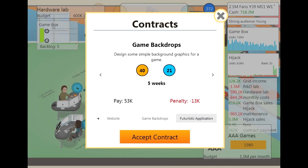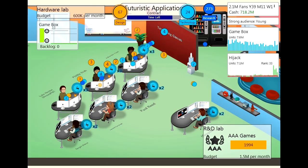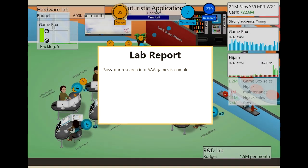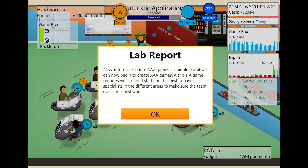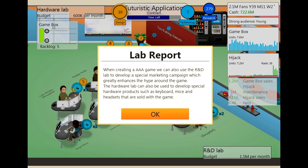There was another contract that paid quite a lot. Look at these sales — we now have 718 million, 2.1 million fans, and we can now do AAA games! So we need specialists in different areas to make sure the team does their best. That's what we're going to focus on next — making some specialists.